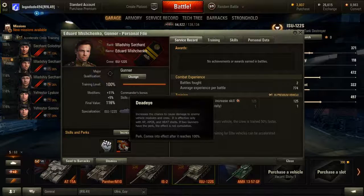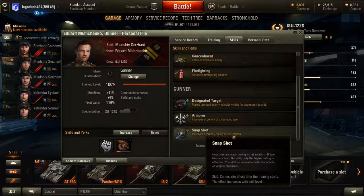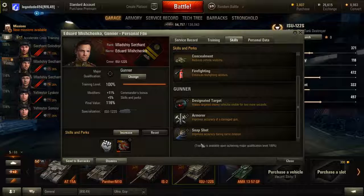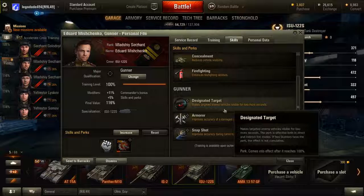For the Gunner, I'm training Deadeye — because with a large caliber gun, lots of module damage will be nice. Snapshot (Improve Accuracy During Turret Rotation) is pointless here since you don't have a turret and the gun arc is so thin. Armourer — just use your repair kit, since a damaged gun will leave you horribly inaccurate regardless. Designate Target is always useful and may help you get a shot on someone.